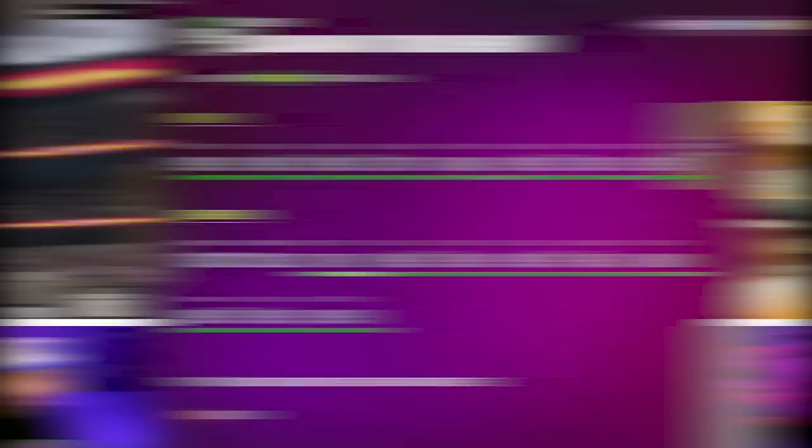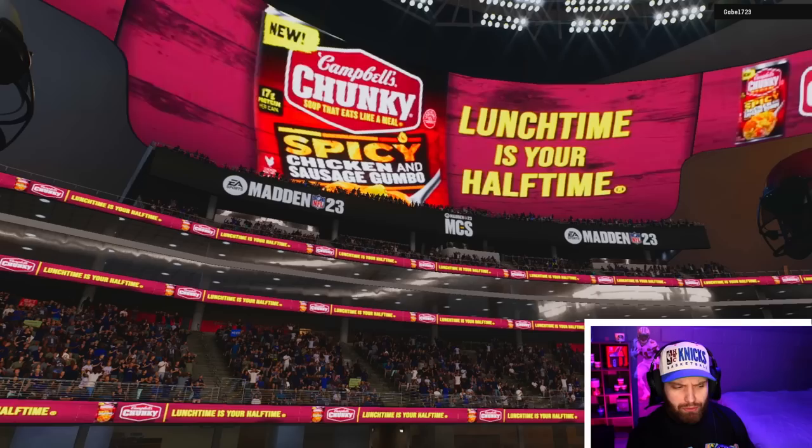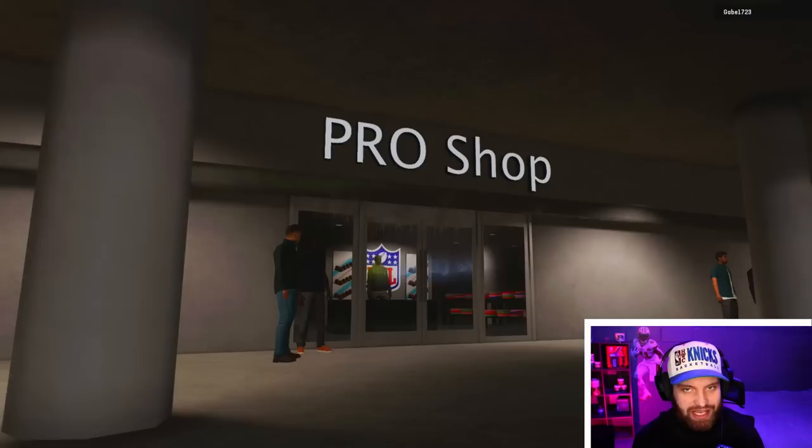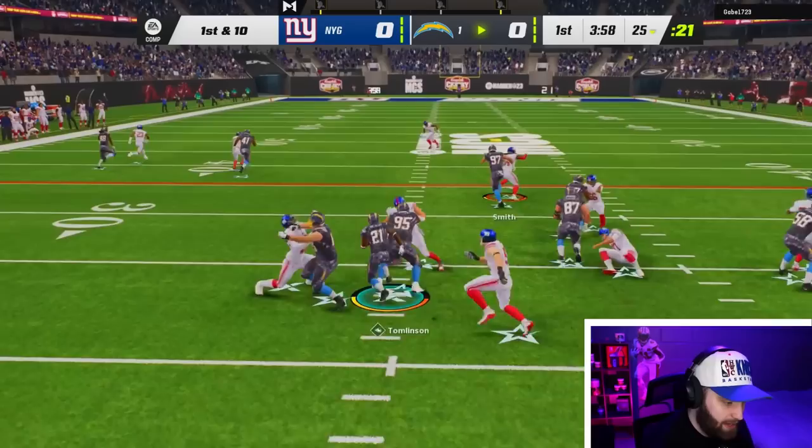Game number one and we're playing a Giants theme team. He has the middle linebacker Saquon up to 99 overall. I put Gronk back in for the vanguard bonus on running back gameplay — he's the best run-blocking tight end for that. LT did have a zero chill card and gets all the good animations, so I already know this card is going to be amazing.